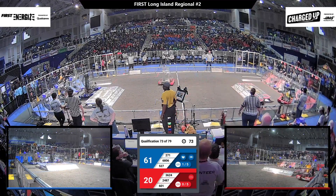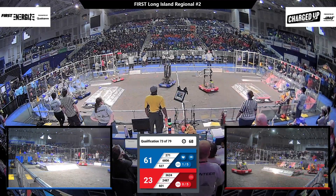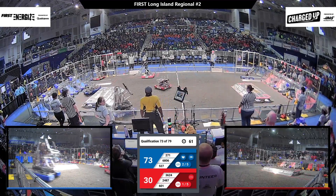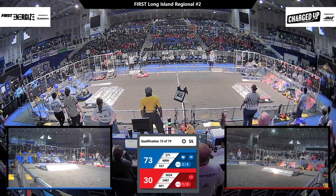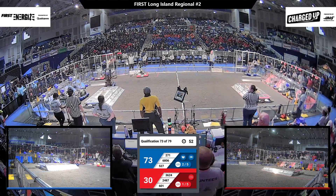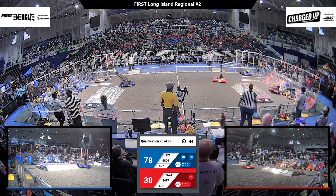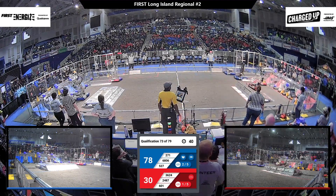Mechanical Animals trying to score a cube, and they do. Up and over go the Wild Reds now, heading down to pick up a cube from the blue human player station. Human players are signaling to their drivers, trying to let them know how to line up. Pulling in next to them are the Red Dragons. Thunder Colts now getting another cone from their human player. Mechanical Animals were waiting patiently — they're going to grab a cube and come back now. Thunder Colts scoring down low for the red.